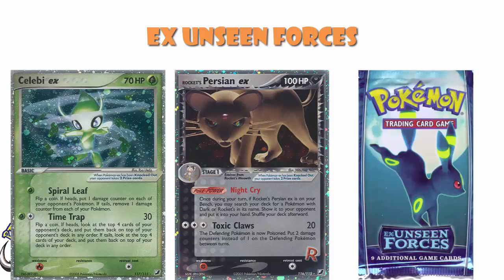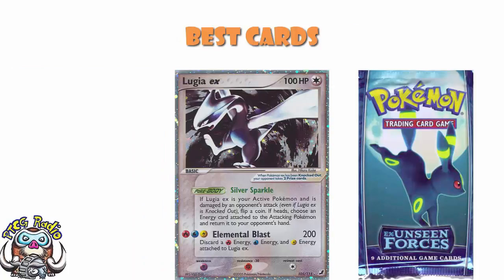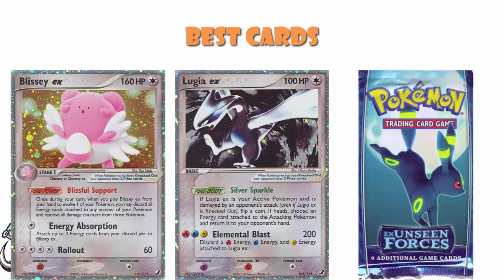In terms of the best cards in the set, let's start with Lugia EX. It had the Poke Body Silver Sparkle — if it is damaged by an attack when active, flip a coin; if heads, you get to put an energy card back into their hand. But one fire, one water, one lightning energy: 200 damage. You had to discard those three energy, but 200 damage. I just showed you Blissey was a Stage 1 with 160 HP and that was ridiculous — this does 200 damage. Lugia was your in-your-face, I-can-knock-out-anything Pokemon.